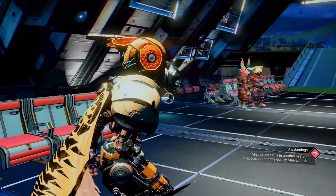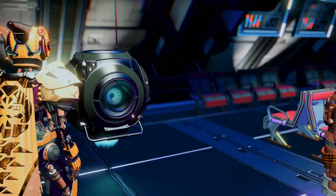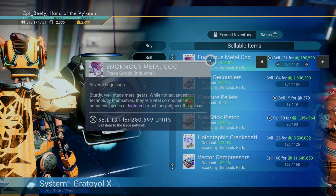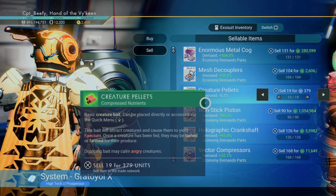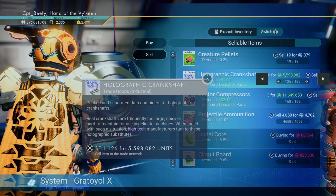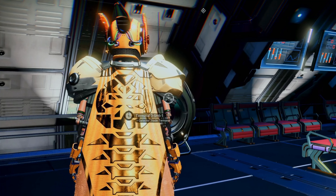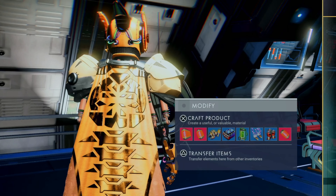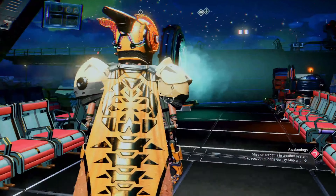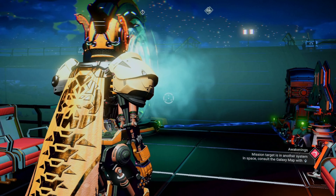We started at a manufacturing (yellow) economy. Now we're at a technology-type location. Let's do a quick sell of all those items we purchased. Look at the difference — plus 59%, plus 104%, 86% markup. We had 904 million and now we've made about 10 million units just like that. Not a lot of work — a lot of legwork setting it up, but just a quick little travel. Now that it's set up, I can just travel between these whenever I want to make money quickly.